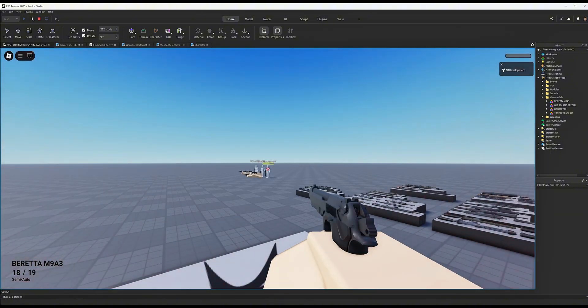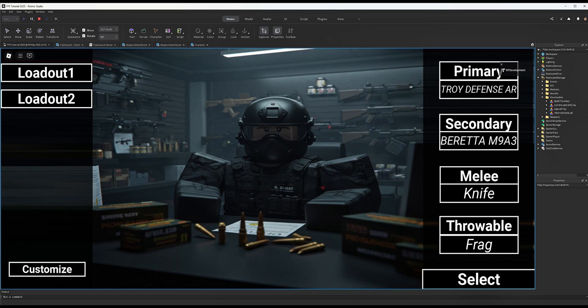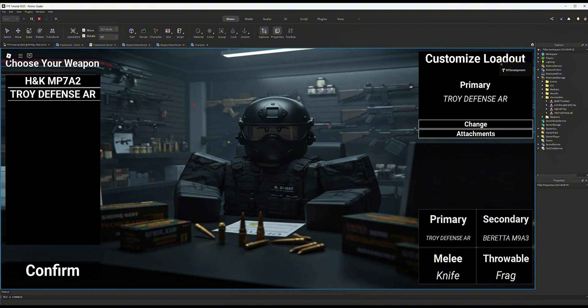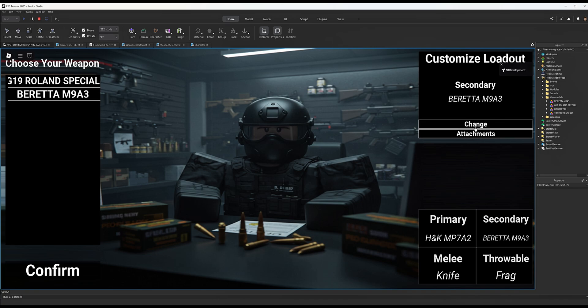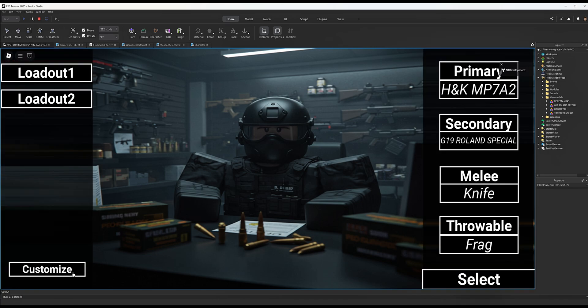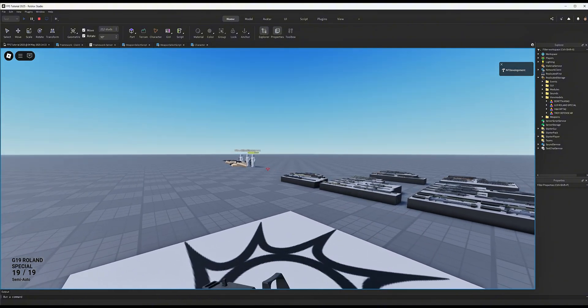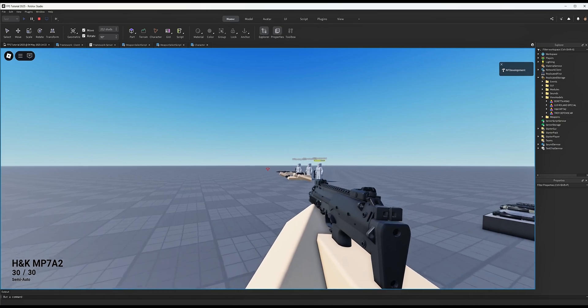After respawning, let's try another example - customizing the primary to the MP7 and the secondary to the Glock. Change those, click Confirm, click Select, and now your primary is the MP7 and your secondary is a Glock. That system works perfectly.